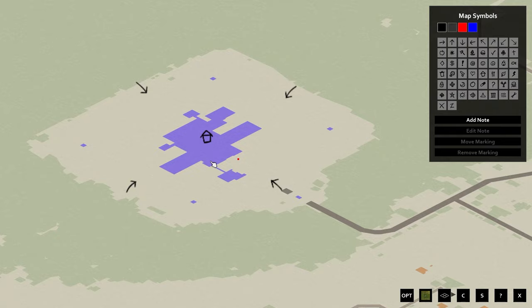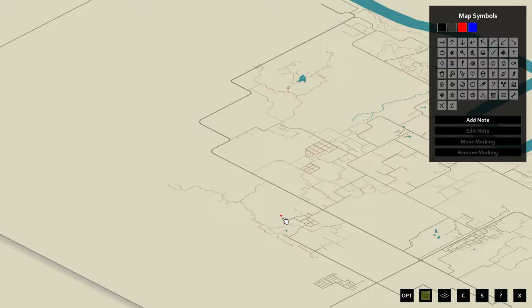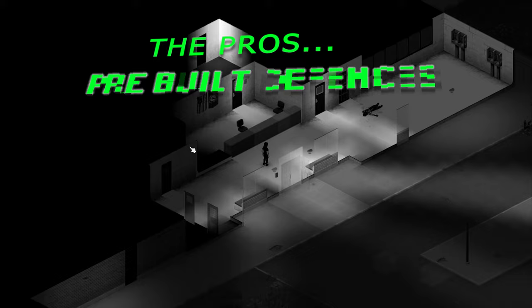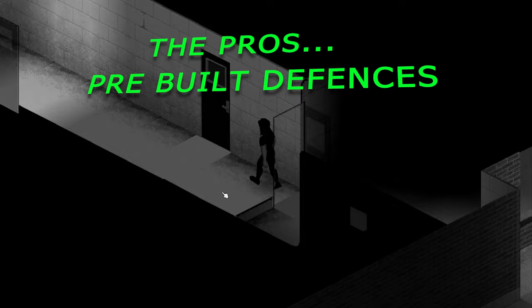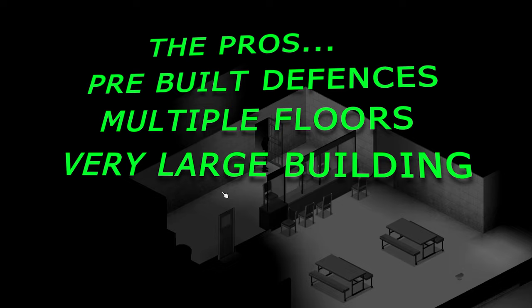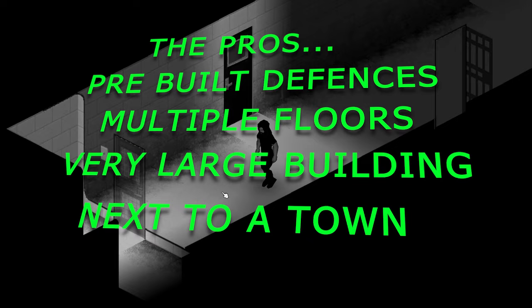The next location is the prison, located west of Rosewood. This is definitely going to be a hard one to clear, but it also has an armory so you might be lucky and find some weapons. The pros: as this is a prison it will have pre-built defenses all the way around, except for the front entrance which you will have to do yourself. The prison also has multiple floors so you will be able to fully secure it. It is a very large building — perfect for a mega base — and it is right next to a town so you can find items you might not have.